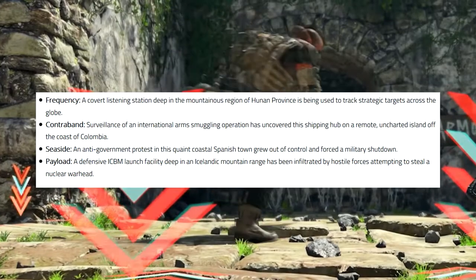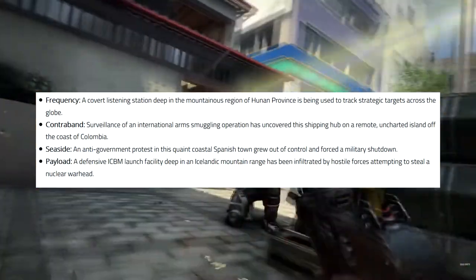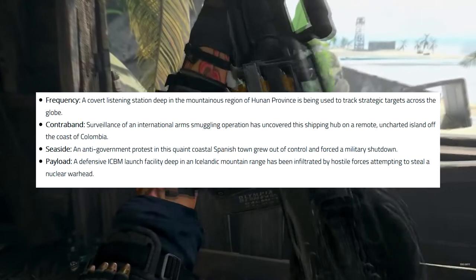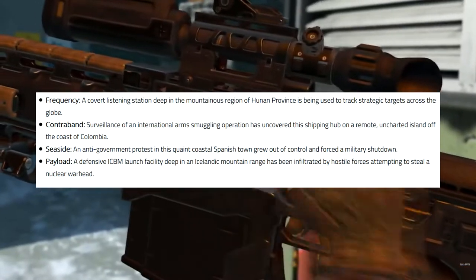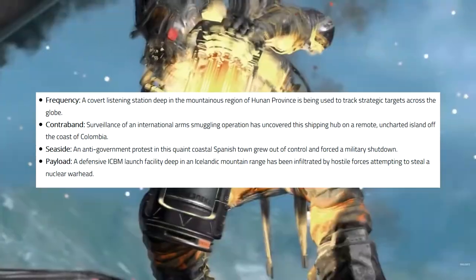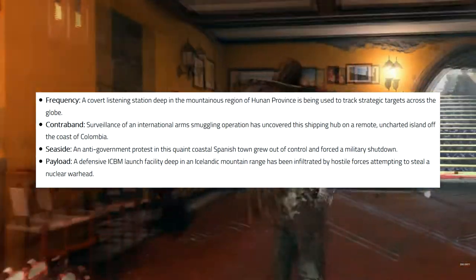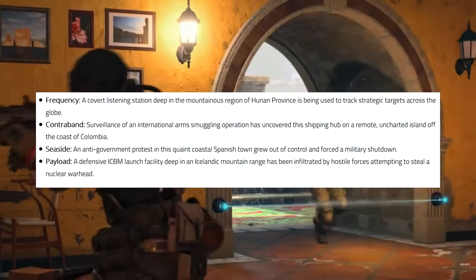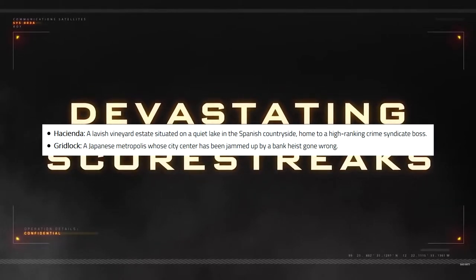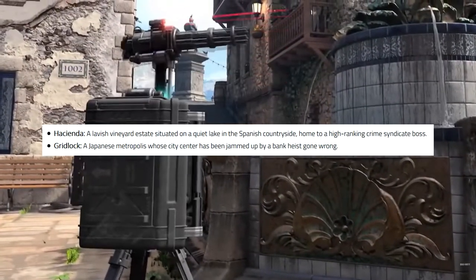Finally, we've got our six maps. Frequency is the first — a covert listening station deep in the mountainous region of the Hunan province, used to track strategic targets across the globe. We have Contraband — surveillance of an international arms smuggling operation that uncovered a shipping hub on a remote, uncharted island off the coast of Colombia. Seaside — an anti-government protest in a quaint coastal Spanish town that grew out of control and forced a military shutdown. Payload — a defensive ICBM launch facility deep in the Icelandic mountain range, infiltrated by hostile forces attempting to steal a nuclear warhead. Most of these seem like small, close-quartered maps — towns, small covert bases — but we'll see how big they actually are in the beta.